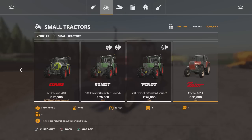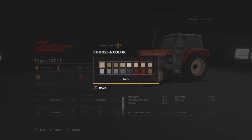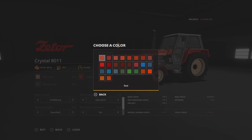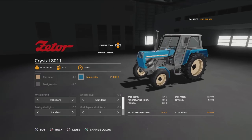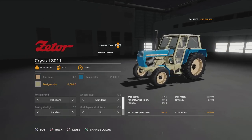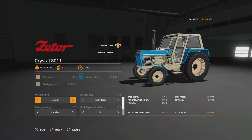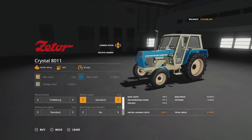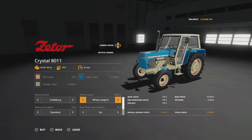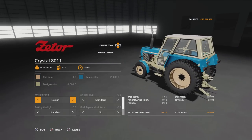35,000 to buy, 80 horsepower. We can change the rim colour, the main colour, and the design colour — which changes the framework and metal work around the engine. Wheel setup: we have Trelleborg, Michelin, Nokian and back again. Under Trelleborg we've got standard, wides, wheel weights, narrow tyres, and wides and weights. Under Michelin we've got standard and wheel weights. Under Nokian — I do like that tread — we've got Nokian standard.